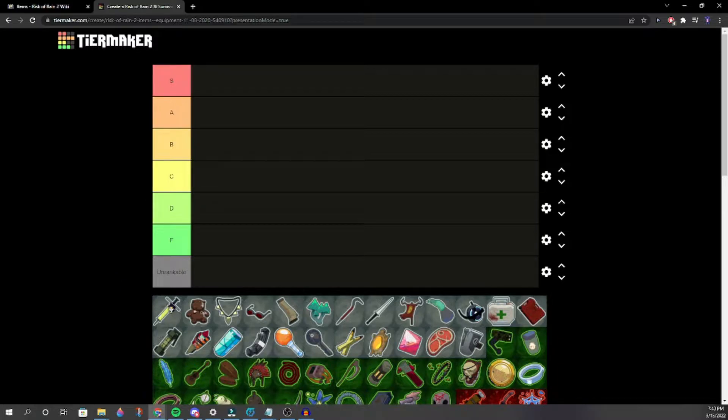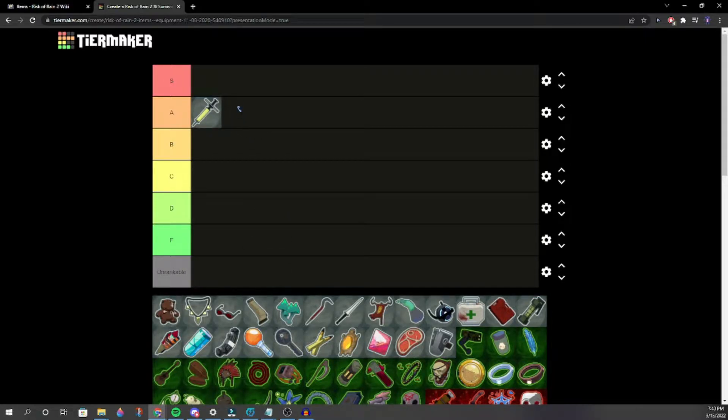Soldier Syringe — solid A tier. One person says F tier, but another pushes back. It does one simple thing and it's a good thing. It sometimes doesn't work with characters like Bandit, so it can't necessarily be S tier. If it worked with Bandit, then it would be S tier. But if you use Bandit with Lights Out, it can work.